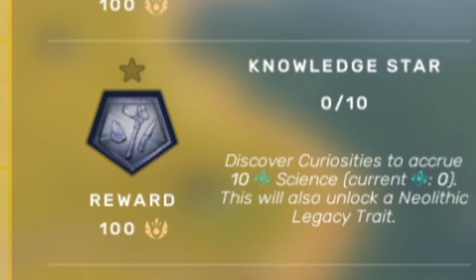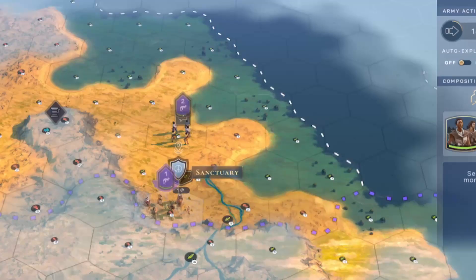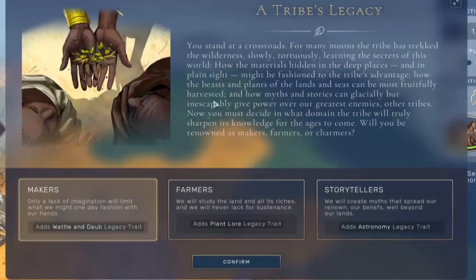By completing the Knowledge Star that's available in the Neolithic age, you will trigger a narrative event which is called the Tribe's Legacy, and that will allow you to select from one of three bonuses.